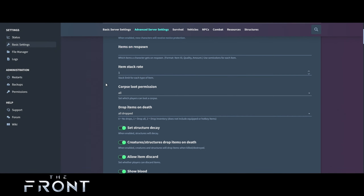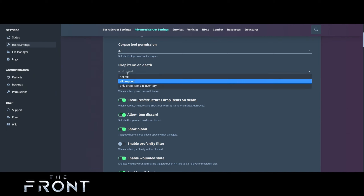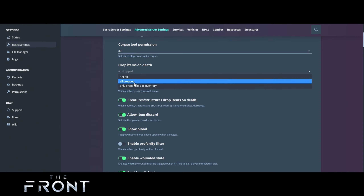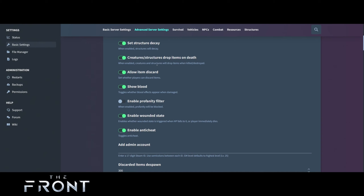For item stack rate — each item stack — I would put that to a stack of five. Corp loot permission is up to you; do you want players to loot? I'd leave that as 'all.' Drop items on death — I would say only drop items in inventory, so it's only going to drop certain things. Destroy structure when enabled — structures will decay — that's up to you.